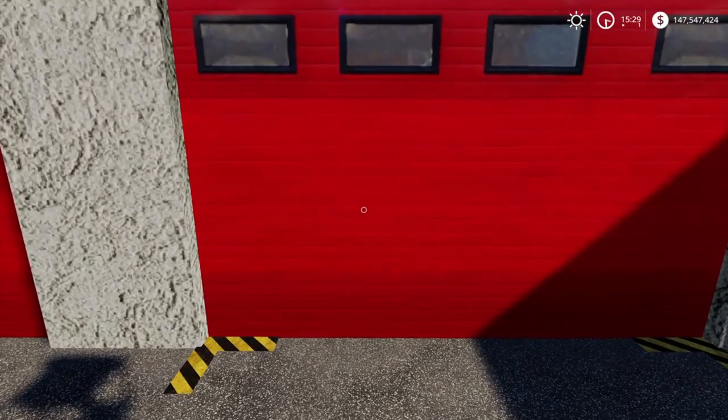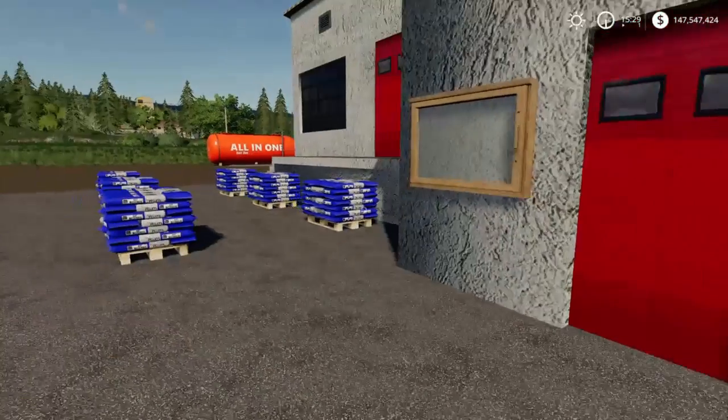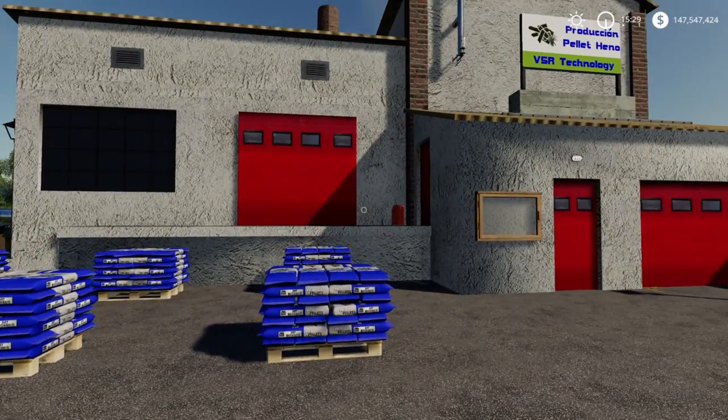First thing you're going to do is come over here and actually turn it on. Hit your trigger right here — L3 — and as you can see you can only move one production level over to the other side. When you're ready, just hit confirm and you're good to go. Now you've got it turned on — but what are you going to need to put in there?